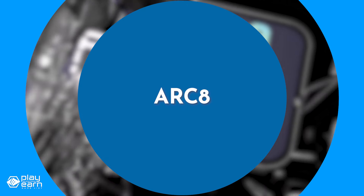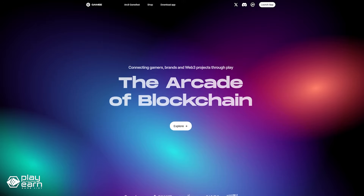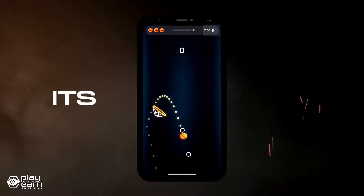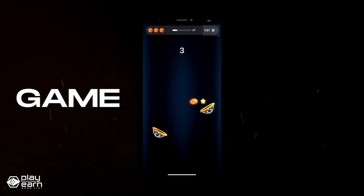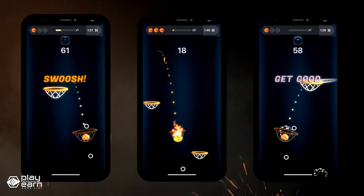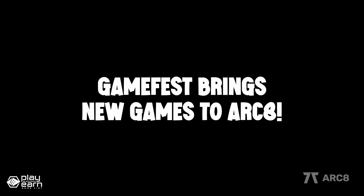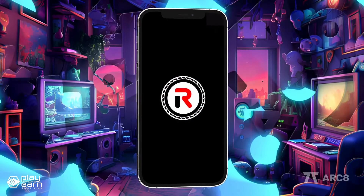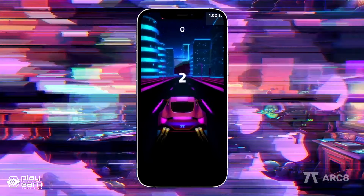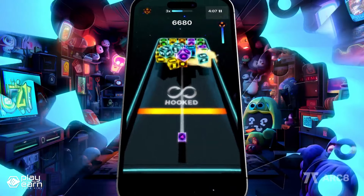The next game on our list is Arc 8. Arc 8 is a casual arcade minigame platform being built on Polygon. Arc 8 offers a variety of high-engagement, skill-based casual games that you can play on your smartphone. There are 10 games available right now, ranging from arcade classics like Globo Run and 2048, to sports games like Hoopshot and Manchester City Striker, to card games like Pirate Solitaire and Samurai Hold'em. You can see the full list of games on their website. The best part is, you can play these games in one-on-one matches or group tournaments and win GME tokens as prizes.